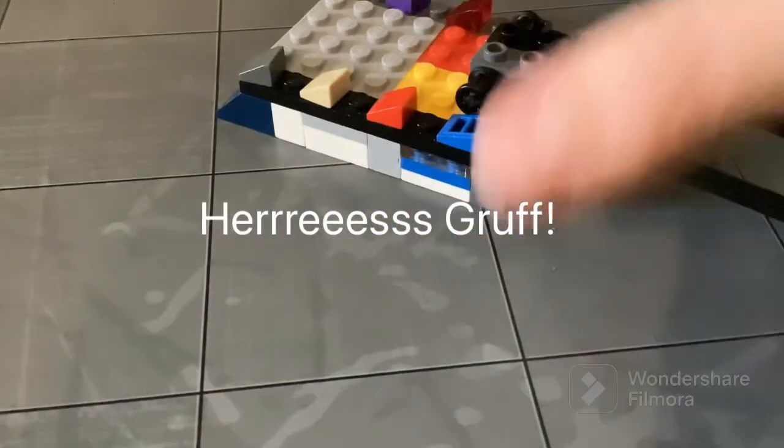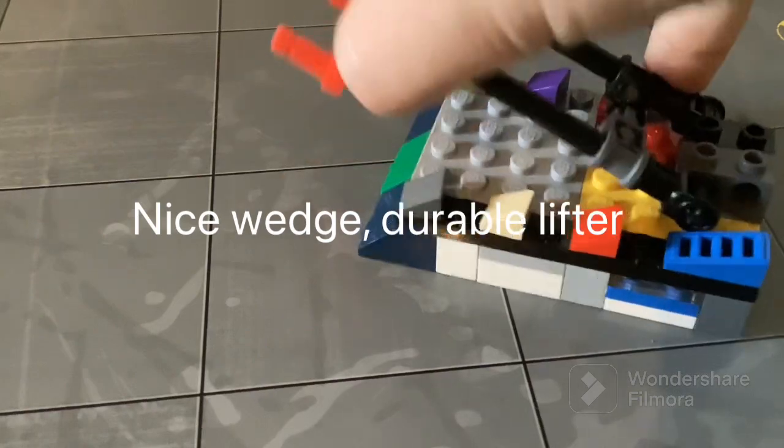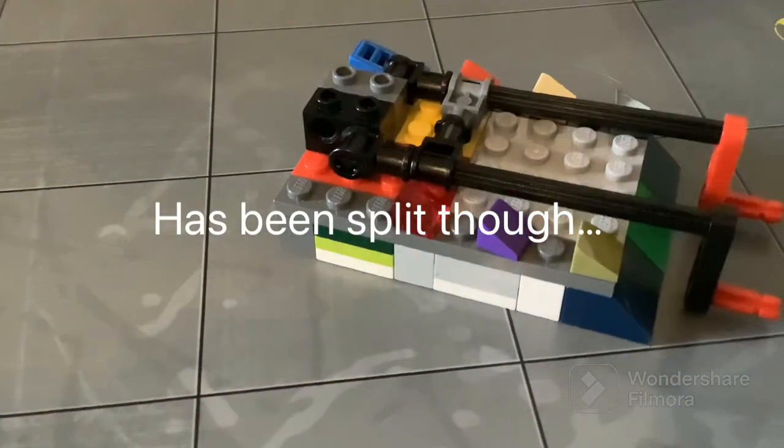Up next on the list is Breath — wedge lifter with forks. Solid bot overall, but has been split into many parts a lot of times.